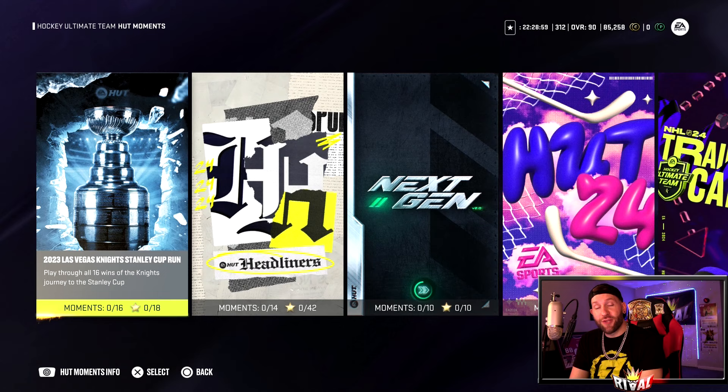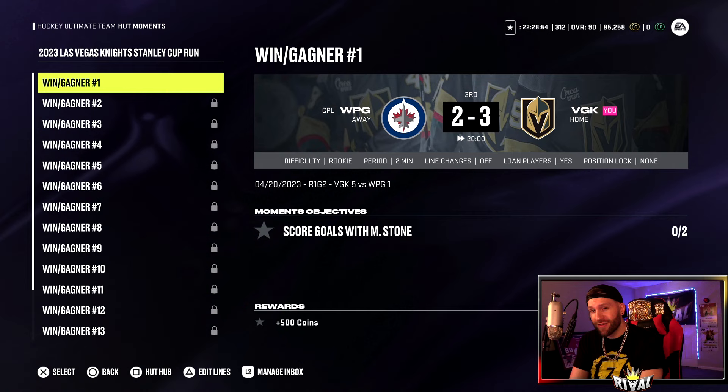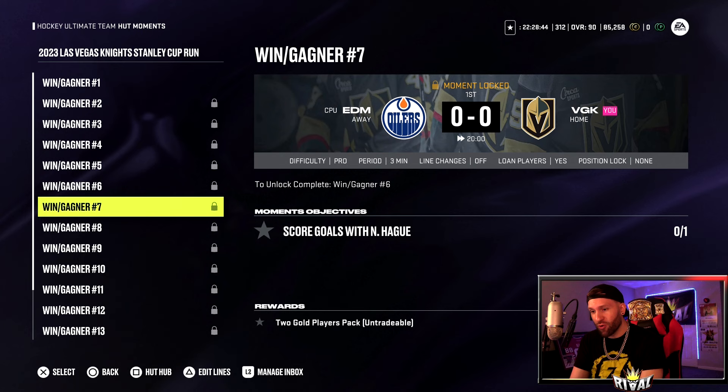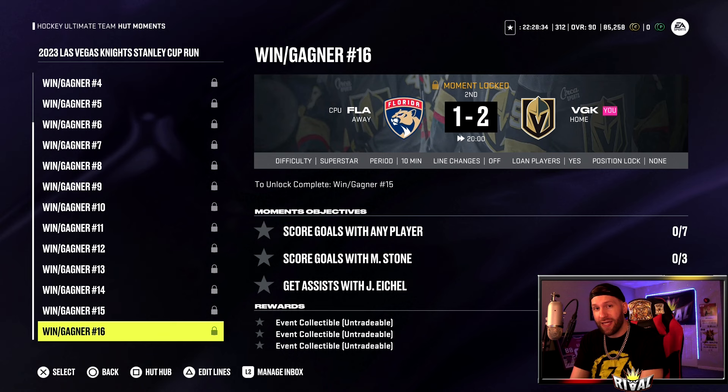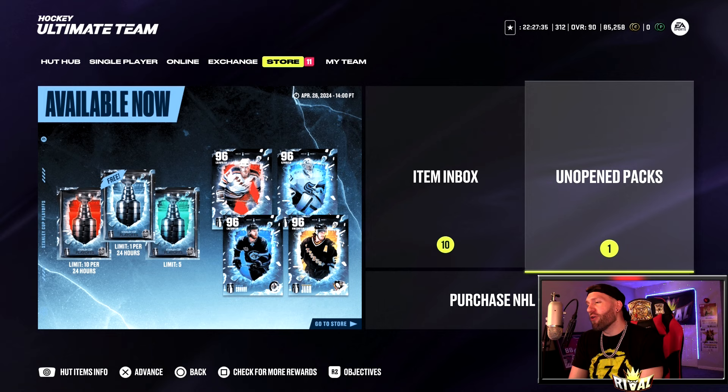Trade in five and you get that. We go to Moments - I haven't looked at this yet - 2023 Las Vegas Knights Stanley Cup run, that sounds like a good time. Coins, base pack, gold player packs - two, three, four gold player packs - you're getting a bunch of gold player packs. All the way at the end, win number 16 gives three event collectibles. All of them only have one moment objective up until number 16, and you can break this up in multiple games - score goals with any player, then hop in another game.